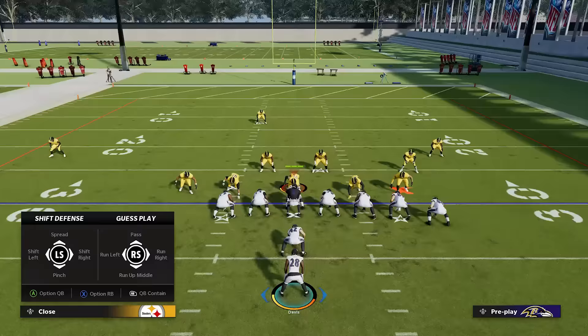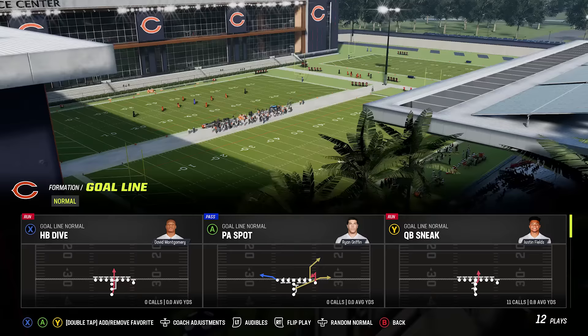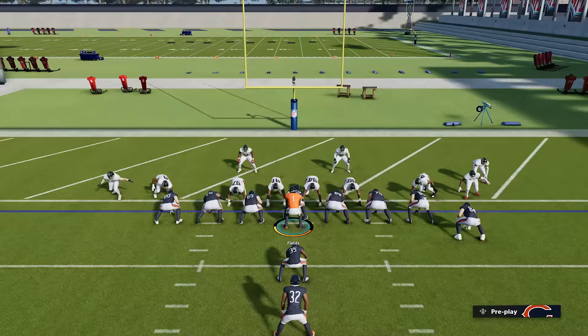Number nineteen: use the QB sneak. Every playbook has a goal line formation — click goal line and select QB sneak. This is the best short yardage play in the game. If you need half a yard or one yard and you have a couple downs to get it, this is going to be pretty much automatic every time unless you're facing a really good player that knows how to stop it. The average player or the computer will never stop the QB sneak from being successful.